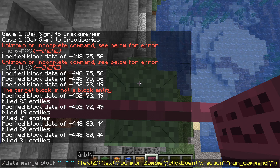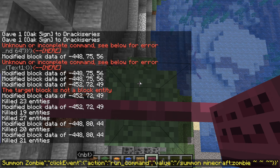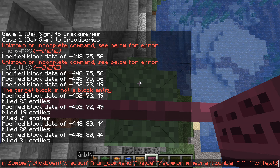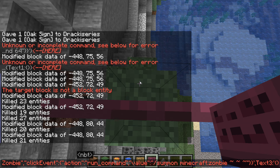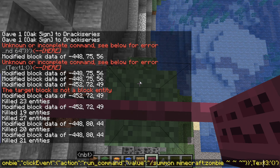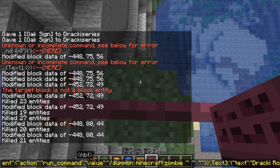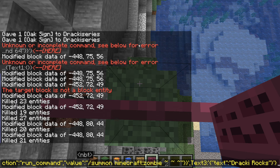As you can see we have the text to summon zombie and so on, but what we're going to do is at the end we're going to add another bit — we're going to do 'text3' like this. So we're now going to be trying to put text into the third line of the sign, and we're only worrying about text at this point because we've already done the command for the click event. Within here we can do, I don't know, 'Drakki rocks' or something like that.